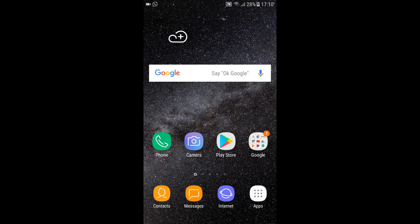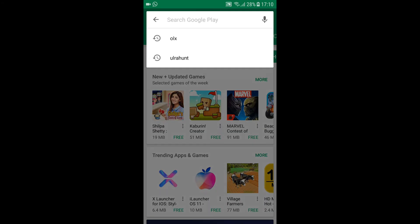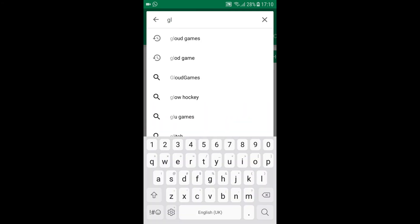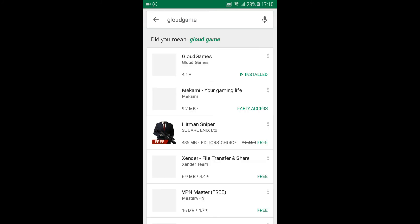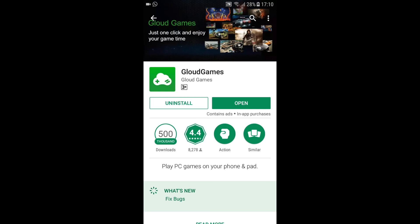Now we will download the game. We will start with the game — click the game to download it. When you update the game, you will be able to get my channel. Subscribe to the channel.